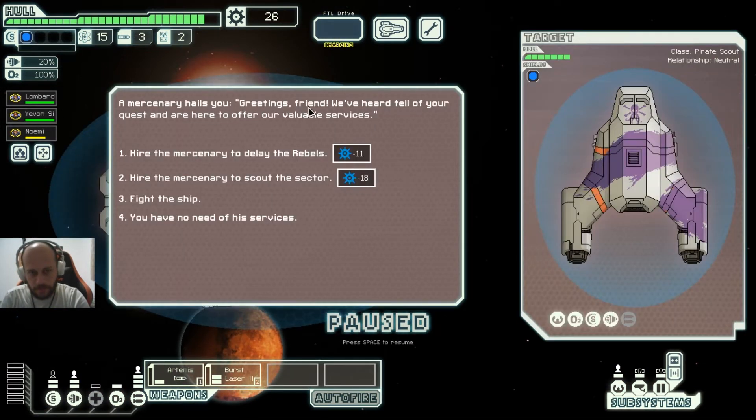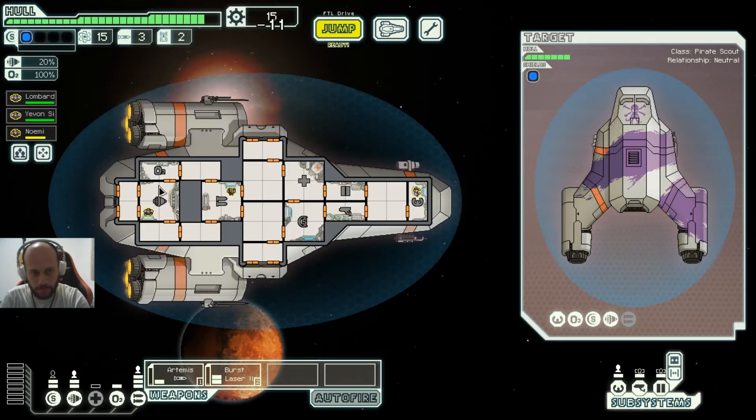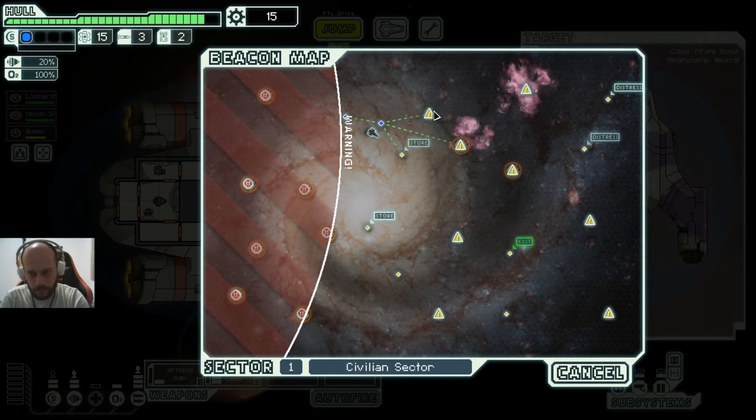A mercenary hails us, offering their services. We hire them to delay the rebels — the fleet is delayed by two jumps. The mercenary ship mimics our jump signature and heads in the opposite direction to keep the rebels guessing. Let's jump over to the store.